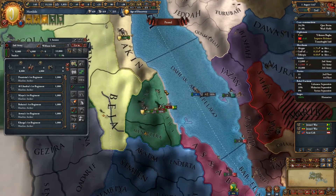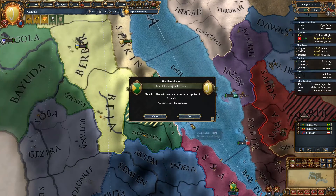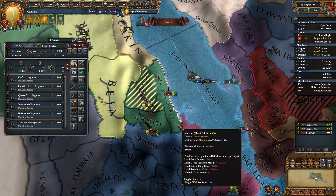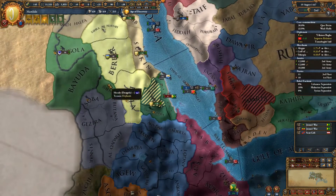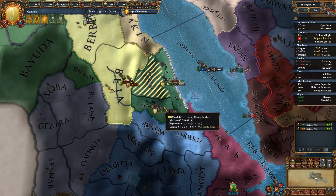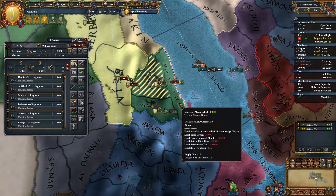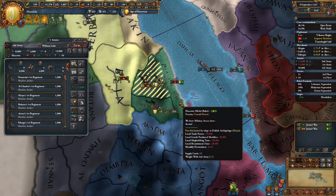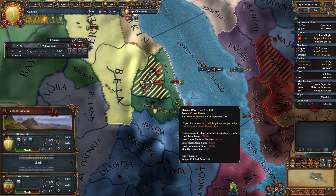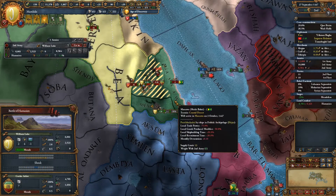Let's move in there and sit on the capital. This was a consideration you used to have to make in EU4 when not at war — do you bother with generals? One problem was that if you hired a general when you didn't need them, there's a possibility they could die before ever seeing combat. But now that you can actually drill troops, there's a legitimate reason for constantly having generals.